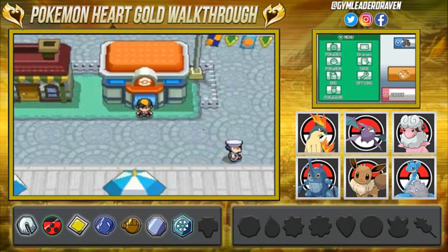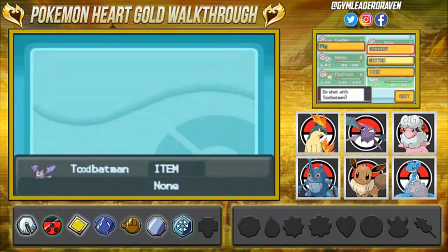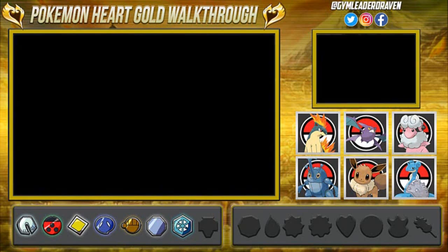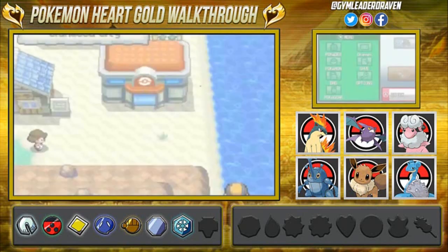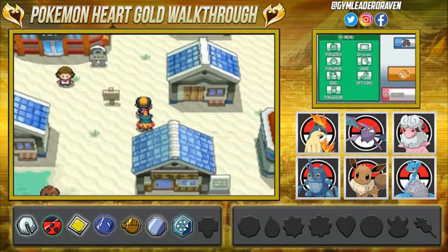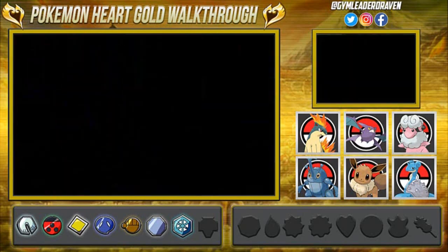What's up guys, it's me your host Draven and welcome to another episode of our Pokemon Heart Gold Walkthrough. In our last episode we beat Amphi and won our seventh gym badge. Normally after a seventh gym battle we'd go straight to Goldenrod City to deal with Team Rocket, but we got a call from the Warden by Baoba and the Safari Zone is now open, so we're going to check that place out before wrecking Team Rocket.